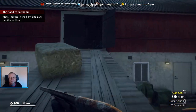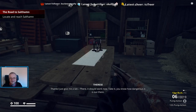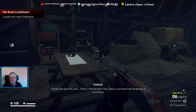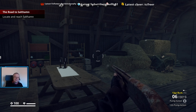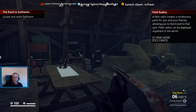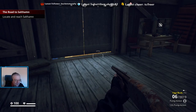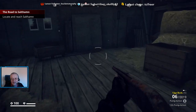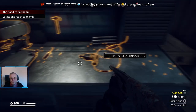Meet Therese in the barn. Therese has set up a field radio — this creates a rendezvous point for you and your friends allowing fast travel. There is co-op play in this game, so that's a possibility. You can fast travel and deploy anywhere in the world, and it allows others to fast travel to the same place. If you suspect you might die in an upcoming fight, set up a field radio first and you can get back into the fight by fast traveling to spawn at the radio.